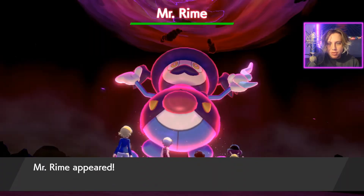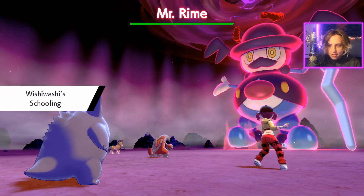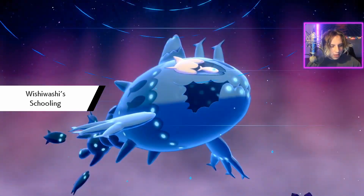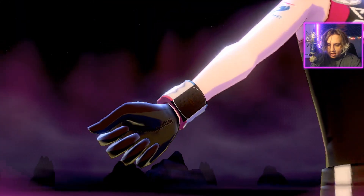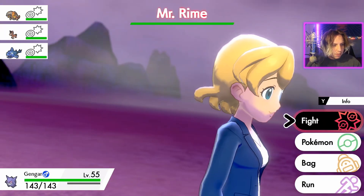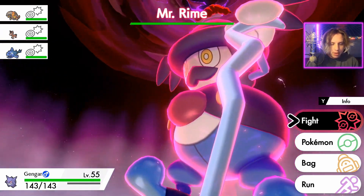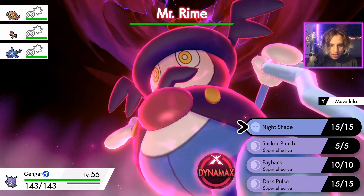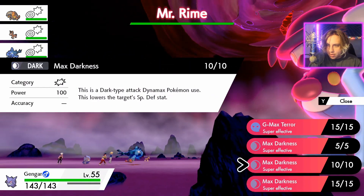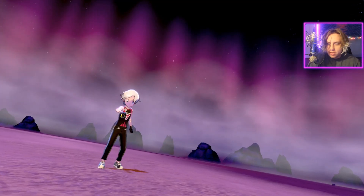Mr. Rime is in the raid tapping away. We caught Gengar in a Dusk Ball. Let's see — Gengar's hidden ability according to Serebii is Cursed Body; we didn't get the hidden ability on this one. We're going to Dynamax and use G-Max Terror. Let's go with G-Max Power since we have the same-type attack bonus. Level 55 with no EV training, no stat boosts — let's see what we can do against this Mr. Rime.